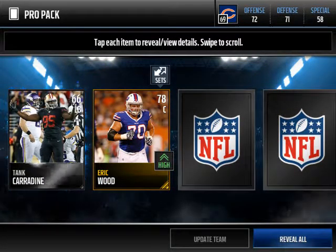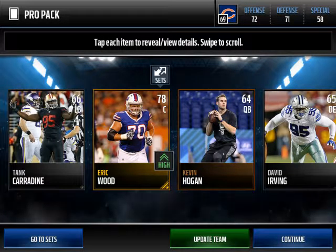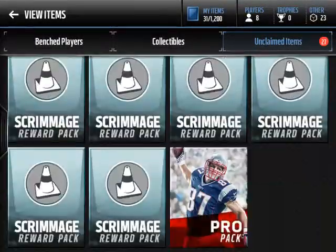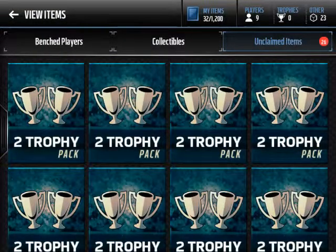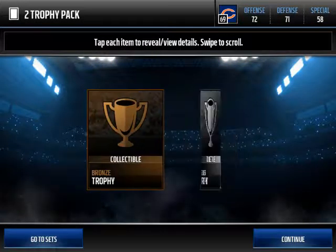Let's do a pro pack and see if we can get an elite here. Nice — pretty good, a gold card so far. Alright, so we got a gold and two silvers — not too bad, not too great. We're hoping to get the elite player. Still haven't pulled an elite yet.